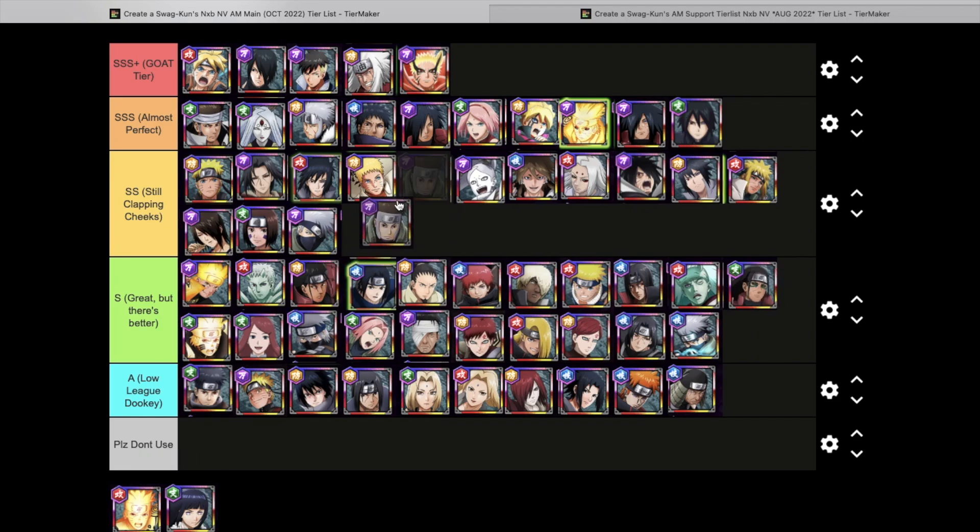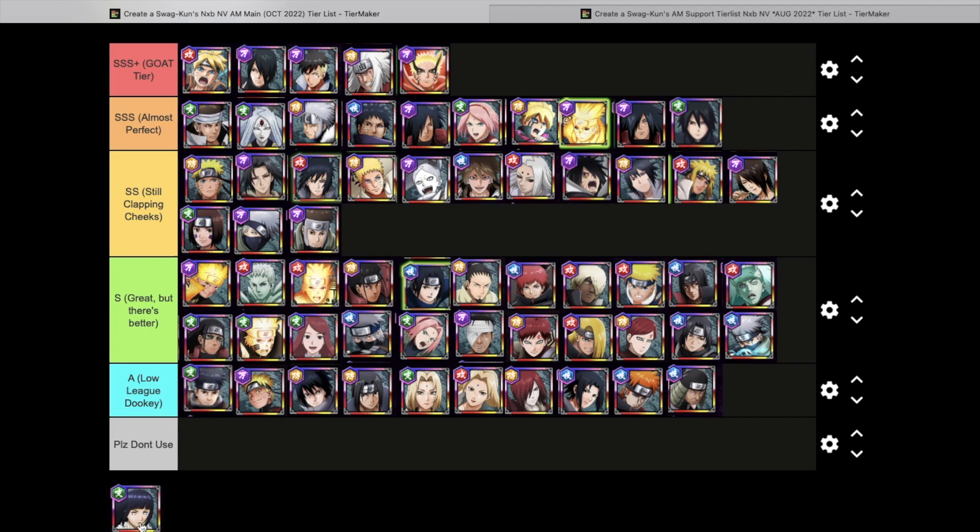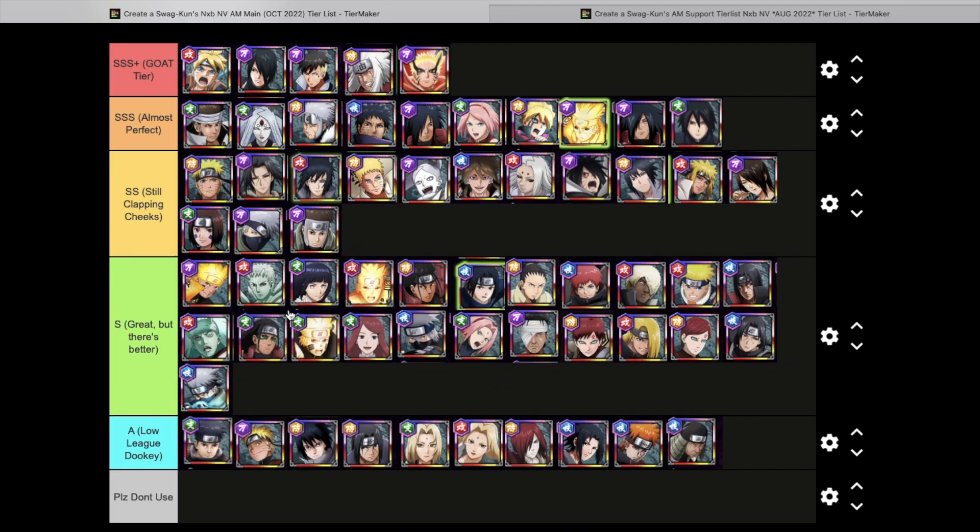Yamato is going into Clapping Cheeks — not amazing but not trash, kit is just kind of mid. Finally, KCM Naruto and Hinata with their new re-kits — putting them both in Great But There's Better. They're not even Clapping Cheeks honestly, just Great But There's Better.